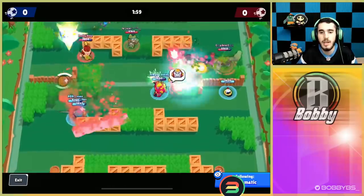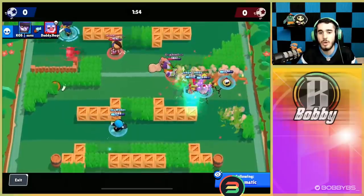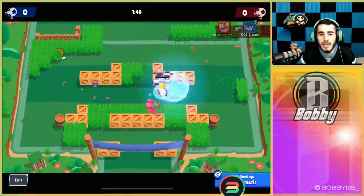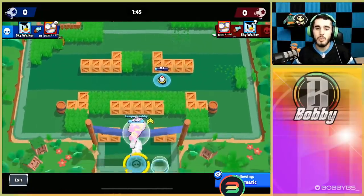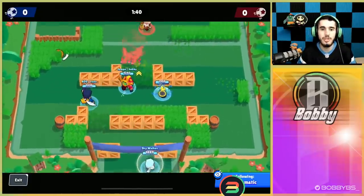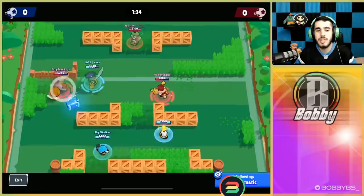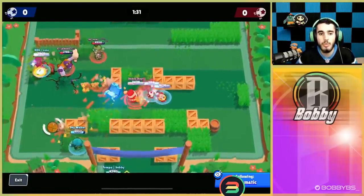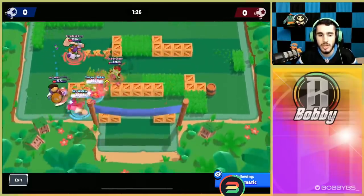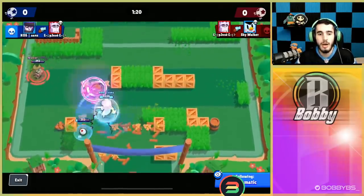Frank is really easy to get super off, so I enjoy laning against him — I go right beside him and jump up. I do go down because Frank played it pretty well. Sky ties it up, which was a bit of a weird tie. Right off the bat I'm back at level 2 Surge — you never really see me walking around at level 1 in this game. Sans is playing a pretty good Mortis so far, though Mortis into Frank isn't the greatest matchup.